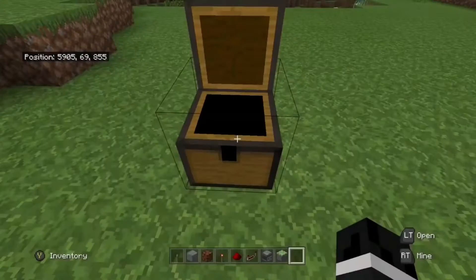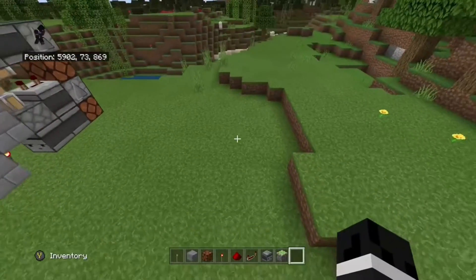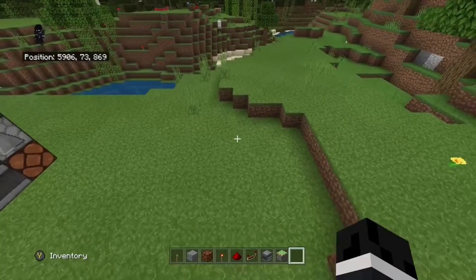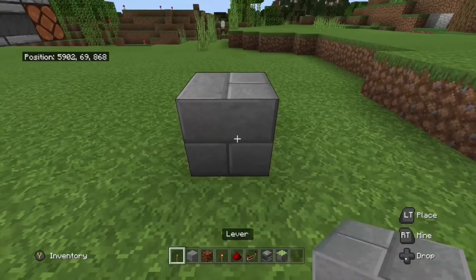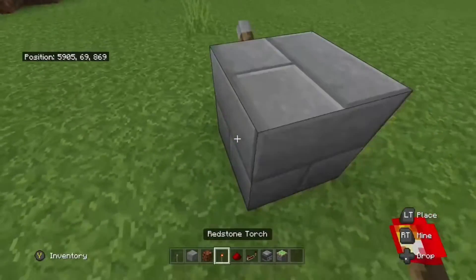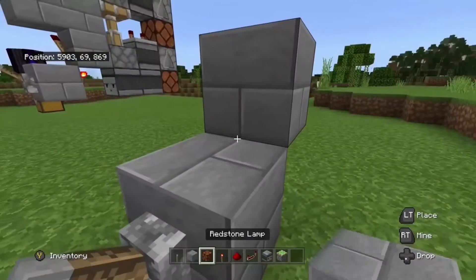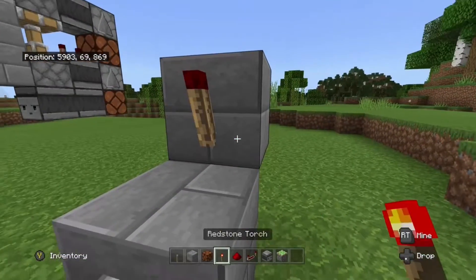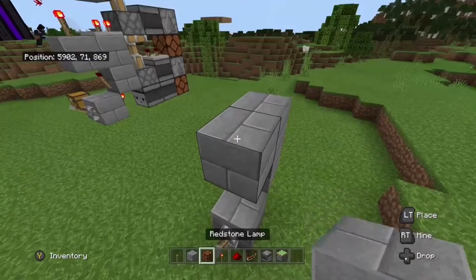First, find the area where you want to build this. It is only one block long so it should not be that hard to build. Place one block down, place the lever on its face, place one redstone torch behind it, a block on top of that redstone torch, and a redstone torch here — it should be turned off. Then place two more blocks just like this.